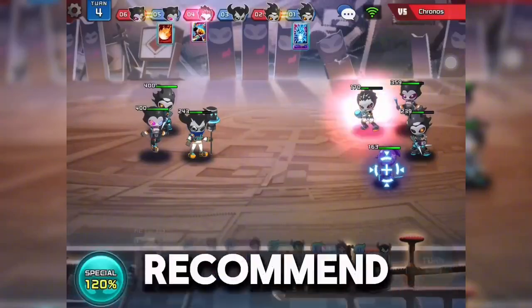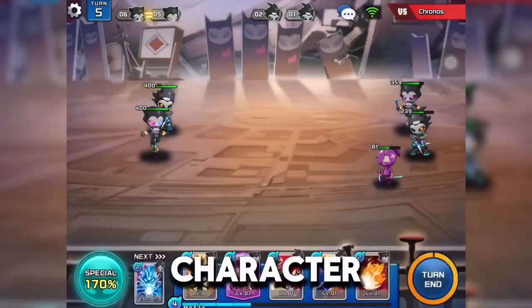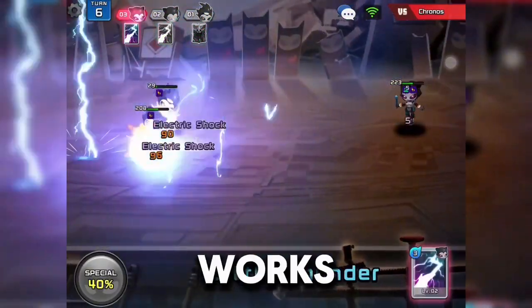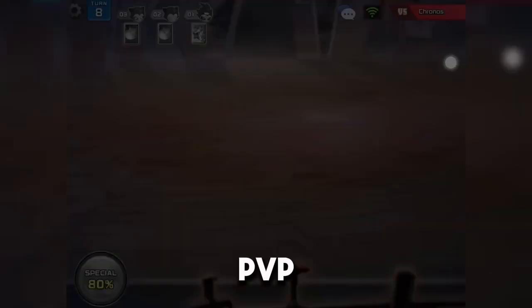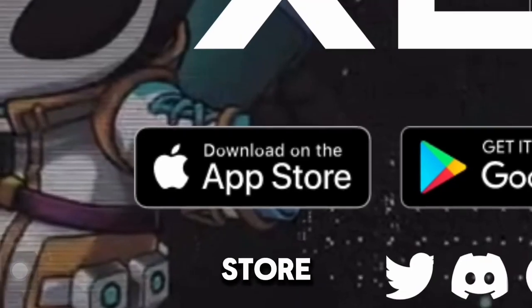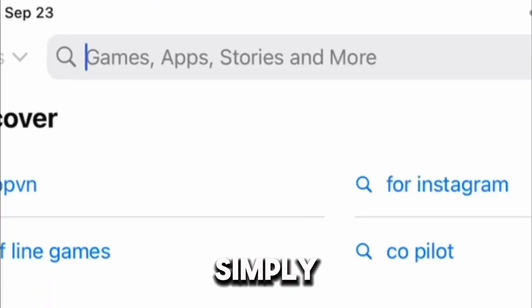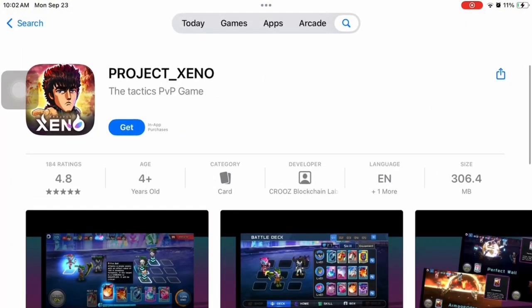For beginners, I recommend focusing on understanding the game's mechanics and experimenting with different character setups. Take your time learning how each class works and how to build a balanced team before jumping into competitive PvP. Getting started with Project Xeno is easy. You can download the game directly from the App Store for iOS or the Google Play Store for Android. Simply search for Project Xeno, install the app, and you'll be ready to dive into the action.